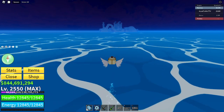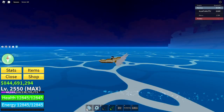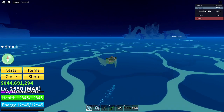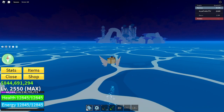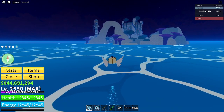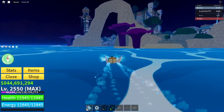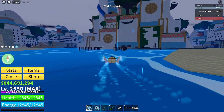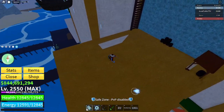We're gonna go to Tiki Outpost, which is the item island between Haunted Castle and Turtle. Alright, we made it — here's Tiki Outpost, and the Beast Hunter is right here next to the spawn.